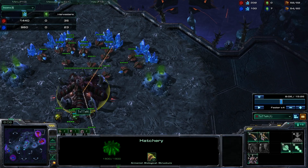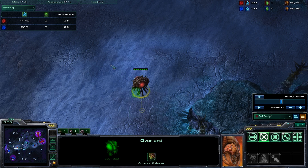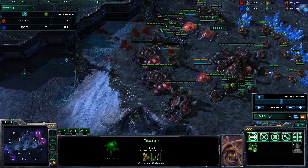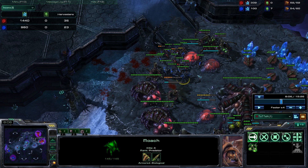I actually only went for two queens - it's kind of preference what you want to do. You can go two, three, or four queens. Two queens would be the most economical, but by getting four queens you'll be a bit safer against attacks because you'll have transfuse, and you'll also be safer from mutalisk harass later on. But if you're really good with scouting - or if you are able to scout your opponent like my opponent did in this game, because he has the overlord vision - then you really don't need the extra queens. You can cut them and be perfectly fine, because you know you're going to be able to defend the attack, and because I invested in roaches this early, I'm not going to have mutalisks until sometime in the future.